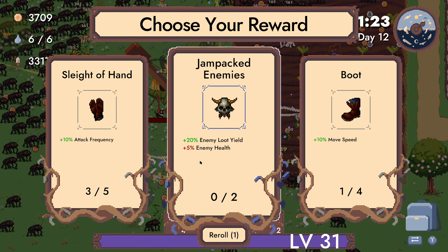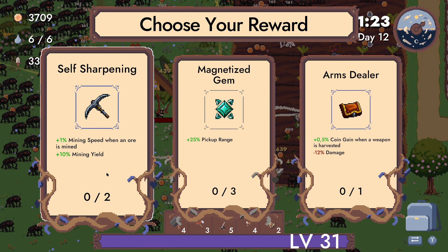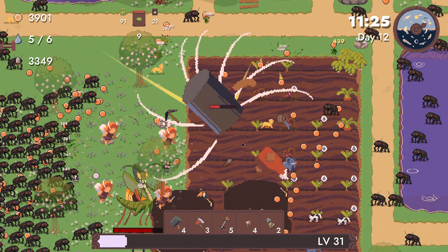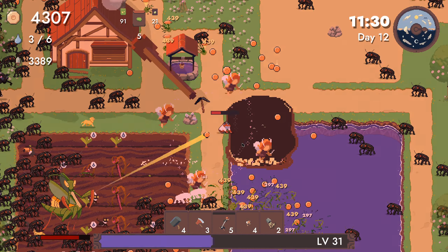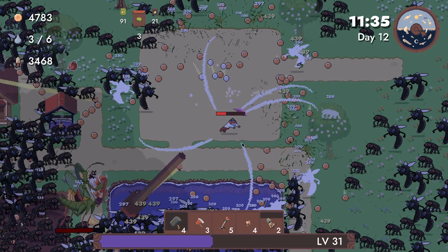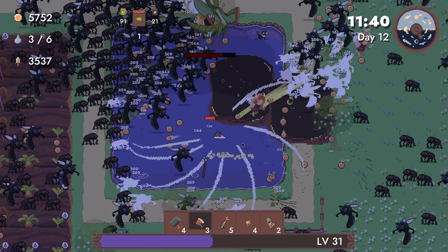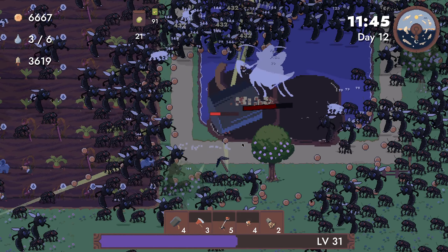Enemy loot healed but enemies have more health — oh, that's a problem. Reroll first. That's the mining well — we're on day 12, kind of at the end. Let's actually get the mining speed up, that could be useful. Still really slow but another mining build. Yeah, I think they can actually pick up apples.